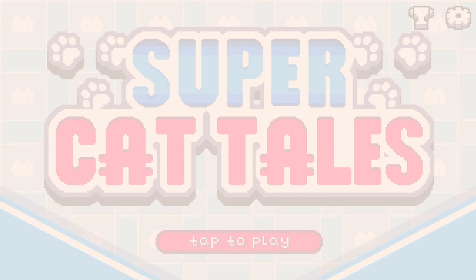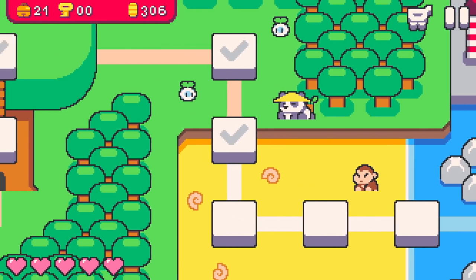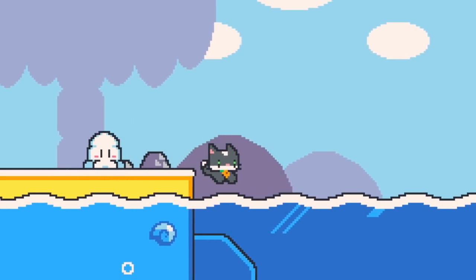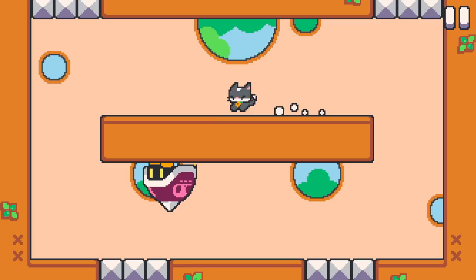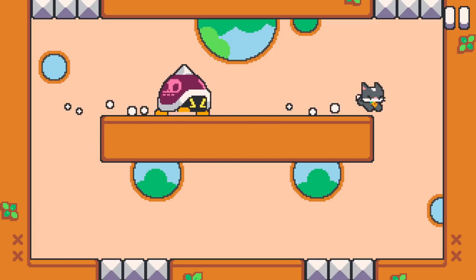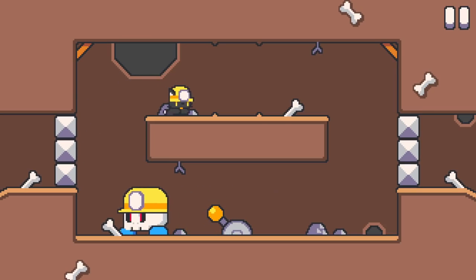The first Super Cat Tales game I worked on didn't implement any attack mechanics. In fact, the main cat characters had to avoid enemies at all costs. Even the boss fights were designed in a way that the cat had to run away from the bosses and attack them indirectly, by shaking the screen or switching a lever.